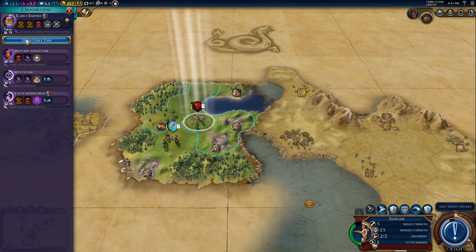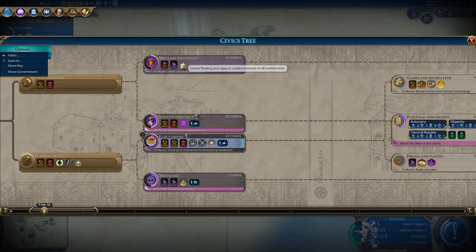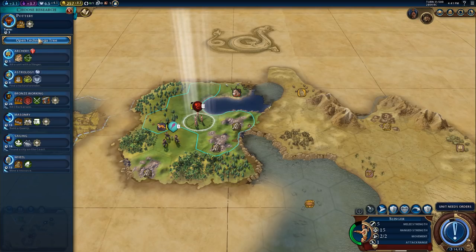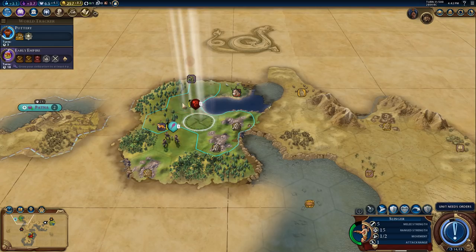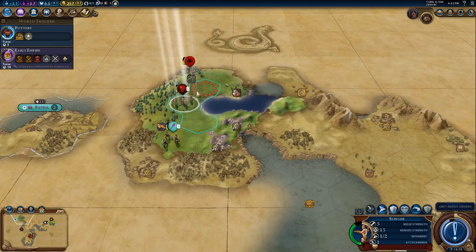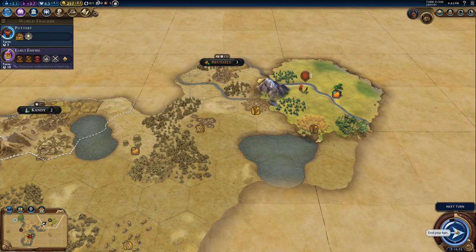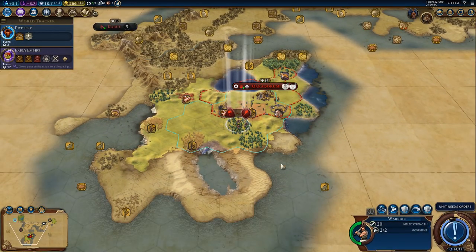Clear a barbarian outpost - that's quite handy. If we can do that we can boost military tradition, flanking bonuses and such. Finding a natural wonder we've already boosted, but this one here will get a boost towards bronze working. I might sort of chase after that barbarian to be honest. Lovely green and fertile lands this side.